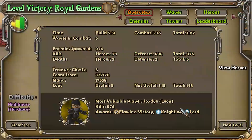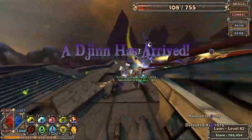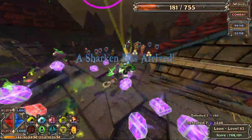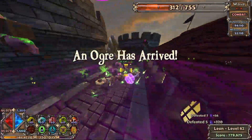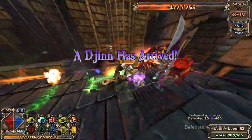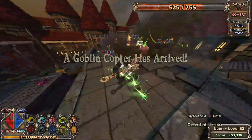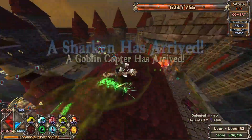Next up we have the Ramparts. Ramparts is nice since there's only three checkpoints. We have extra DU for the Goblin Copters. I had a buff beam with Deadly Striker Towers and Archers, and made quick work of them. Some of the Goblin Copters go right through the Aura stacks, which makes them super easy to just pick off. Overall, easy map — Ramparts is probably the easiest of the four maps.